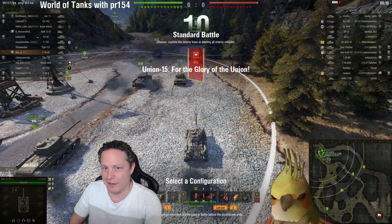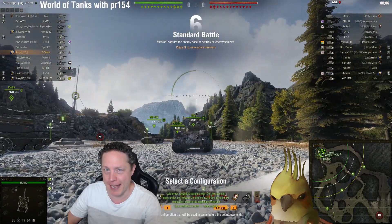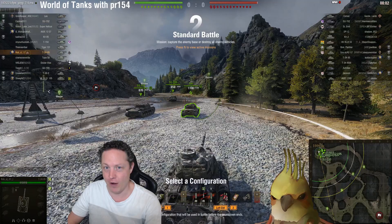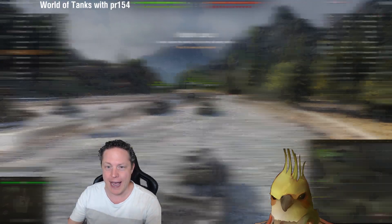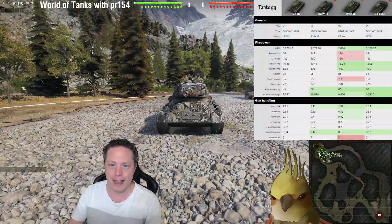Hey tankers and welcome back to World of Tanks with PR154 where we are following Rob S of the Saints clan in the tier 6 Soviet medium tank T-34-85. This is one of the vehicles on the tech tree and one of a number of T-34-85 platforms they have in the game.